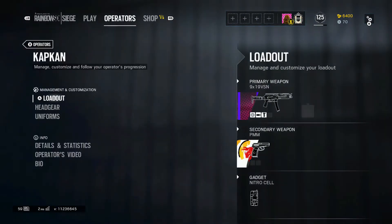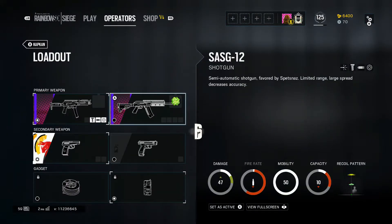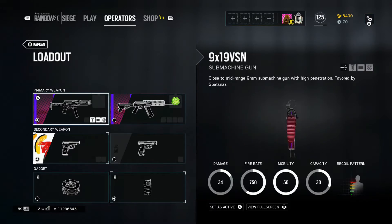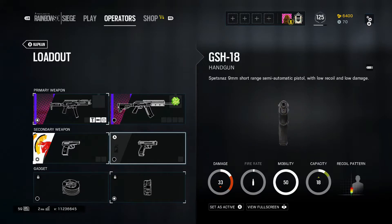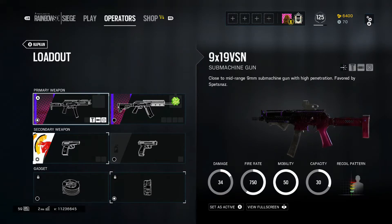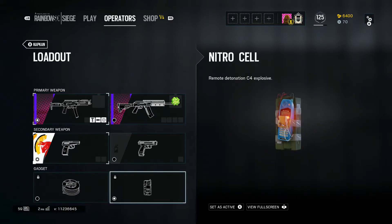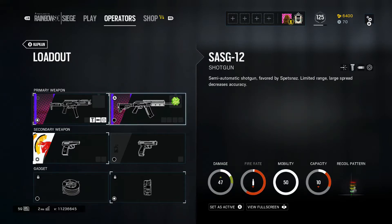Now moving on to Kapkan. His submachine gun is one of the best guns in the game — it doesn't have a lot of recoil and does decent damage. The shotgun is okay but I wouldn't recommend it. Once again, run the PMM for secondary. For gadgets you have nitro cell and barbed wire — either one works since you're not roaming, so use whatever your teammates think will help them most.